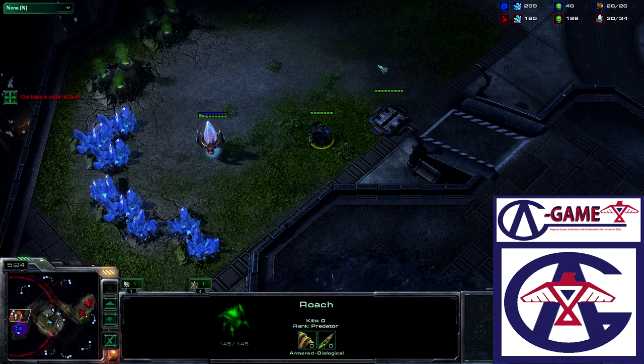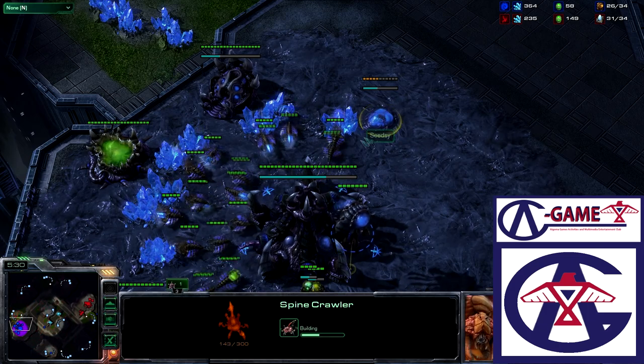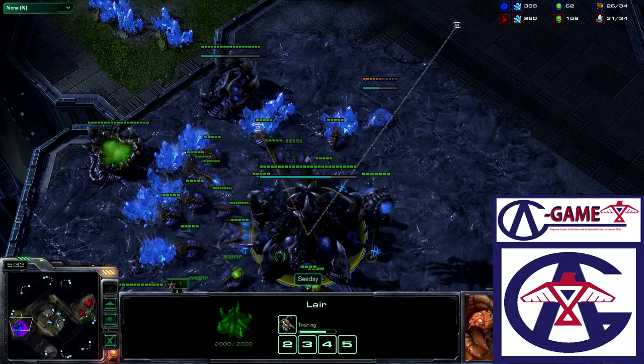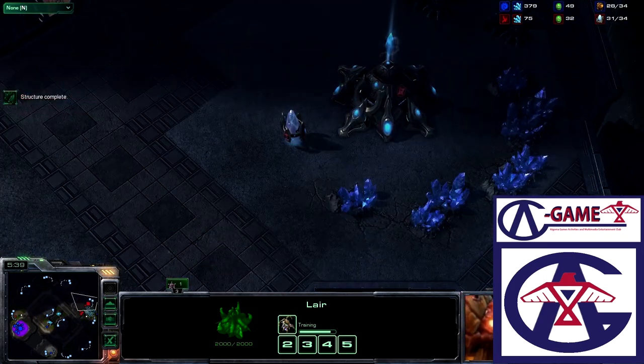Right now there is a Roach coming down. As we take a look at the all-vision, we do see a large number of Roaches coming out and a Spinecrawler getting tossed out. Maybe he's just being paranoid of a Forge gateway, since right now he doesn't have much knowledge of the Protoss base.